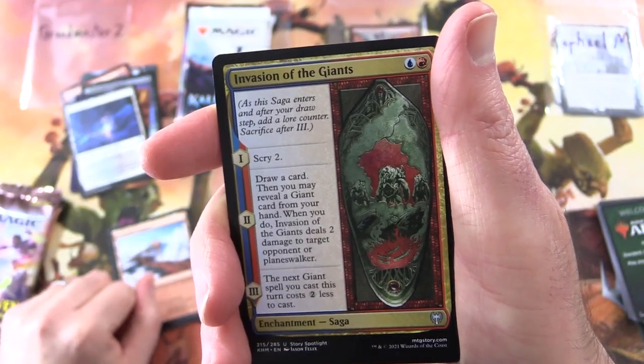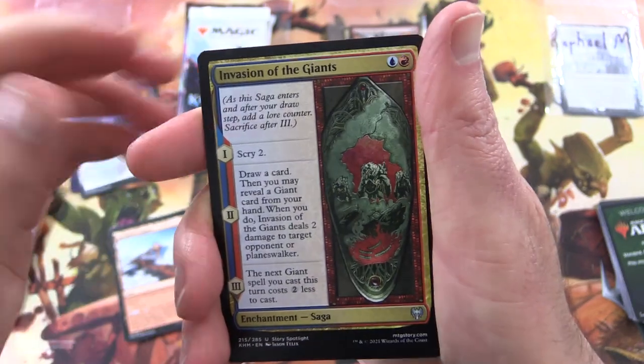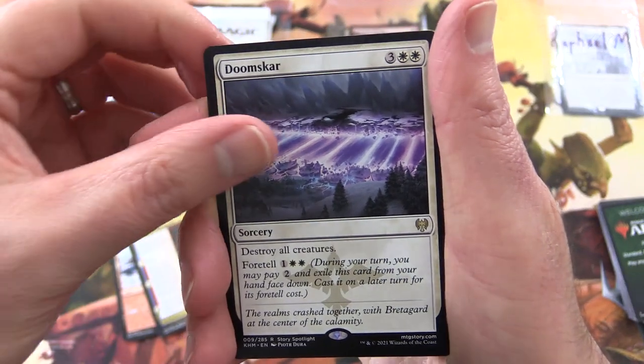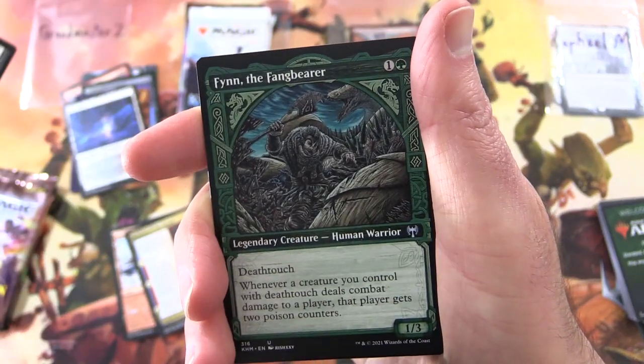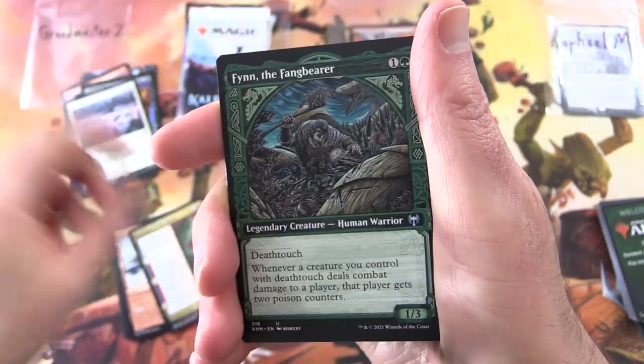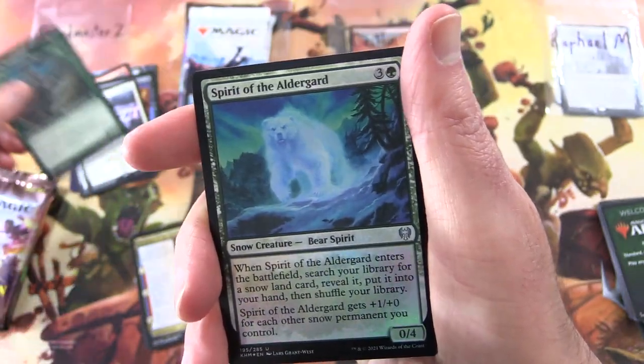And I actually did a Mono Red Giant deck — if you missed it, I'll chuck a link in the corner. That was a lot of fun. And the rare is Doomscar — Destroy all creatures. And Finn the Fang Bearer. There's another deck — chuck a link in the corner — so that's the Golgari Poison deck. I'll throw that in as well.